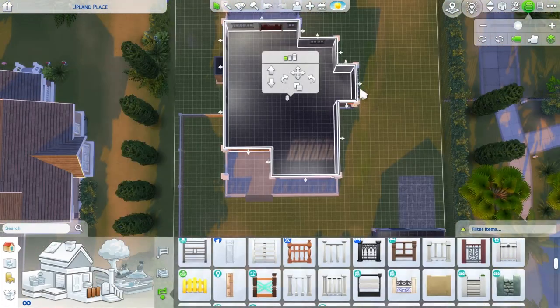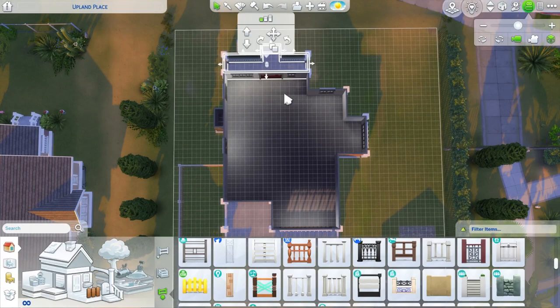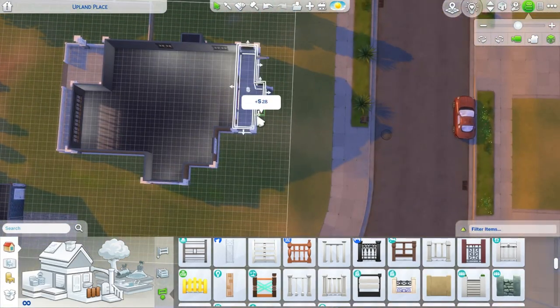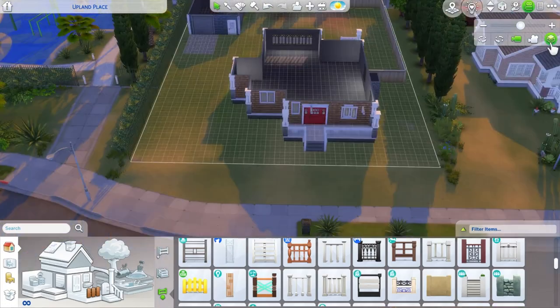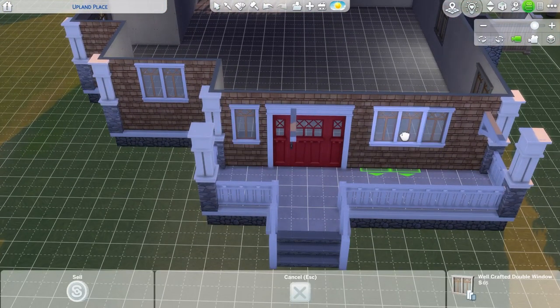Here we're just going to go ahead and make the house a little bit wider. I actually do this two or three times - I widen the house in different directions by literally like one tile. I'm trying to keep the dimensions and vibe of the house, but I just kept thinking I need some more space here, just like another row of tiles to work with.